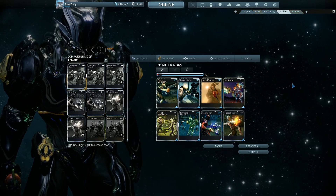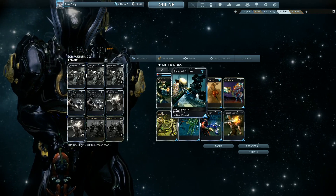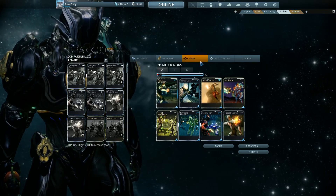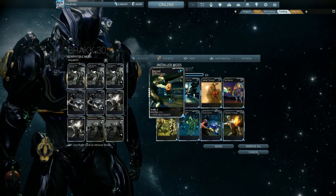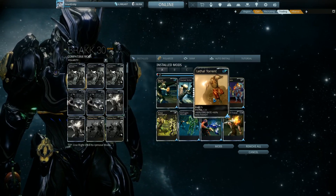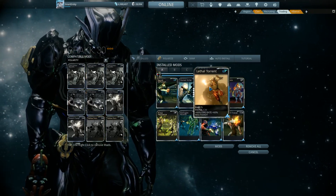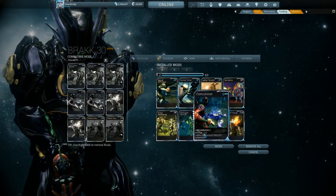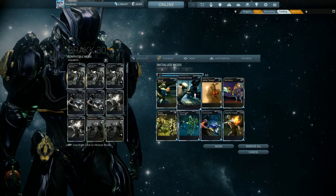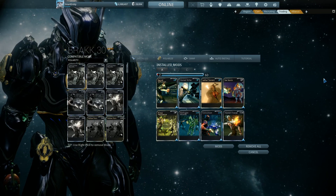With pistols, your primary essential mod would be Hornet Strike, which adds base damage. Then it'll be Lethal Torrent or Barrel Diffusion — Barrel Diffusion is your Split Chamber equivalent, Lethal Torrent is a fire rate plus multi-shot mod. These should take priority, and again you can have one elemental at any particular time. It's only after these that you should be adding your 2nd, 3rd, 4th, and 5th elemental.